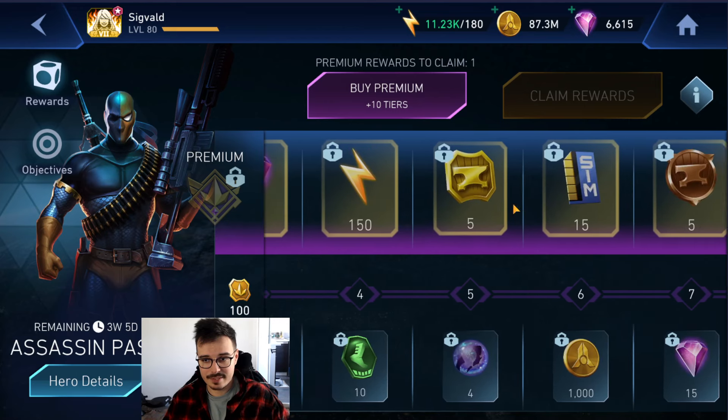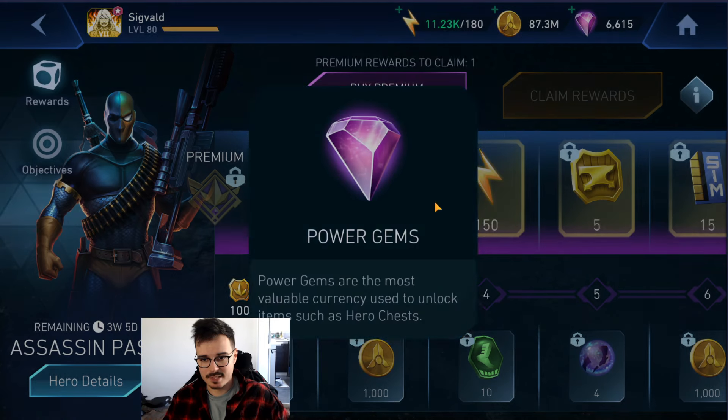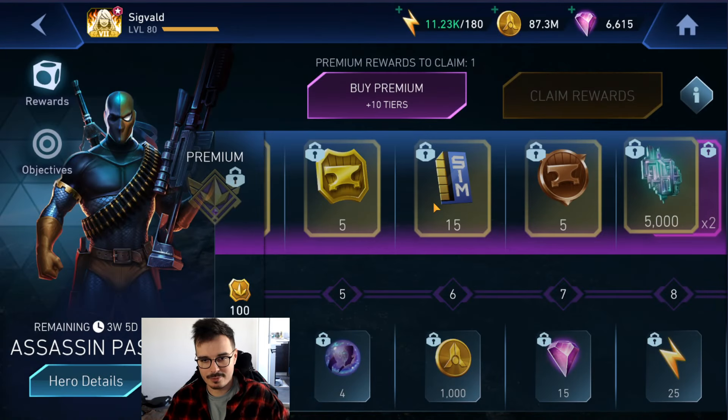Deathstroke is definitely a very good character for new players - does so much for you at low investments. Now looking at the rest of the things you're going to get: some gems - it's 50, but hey it's gems. Artifact reforges are not that bad, they could have put some green ones in there. Materials are garbage. Epic gear reforges are fine. You're going to get 40 shards for a silver character - not even 160. They're really going cheap on that.